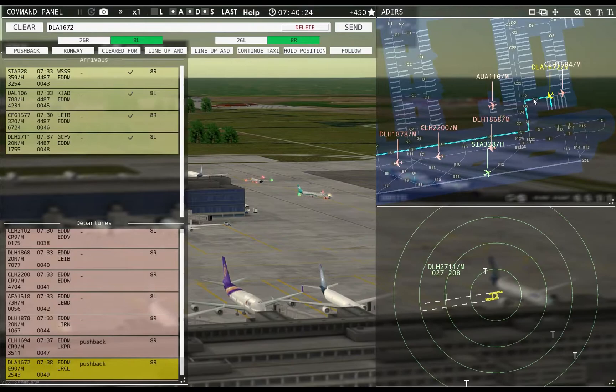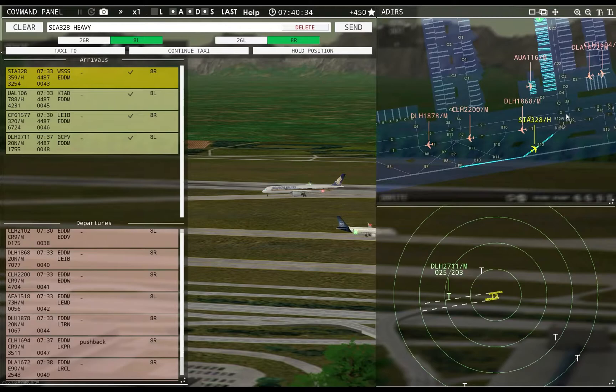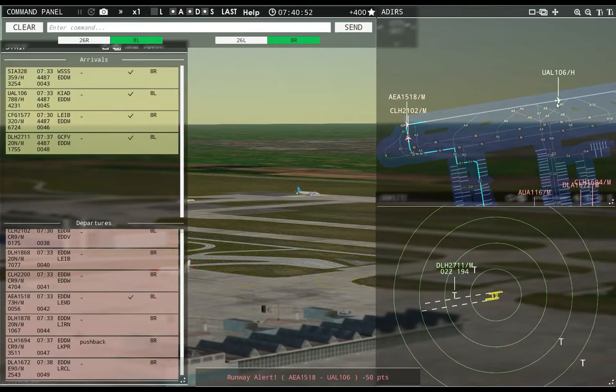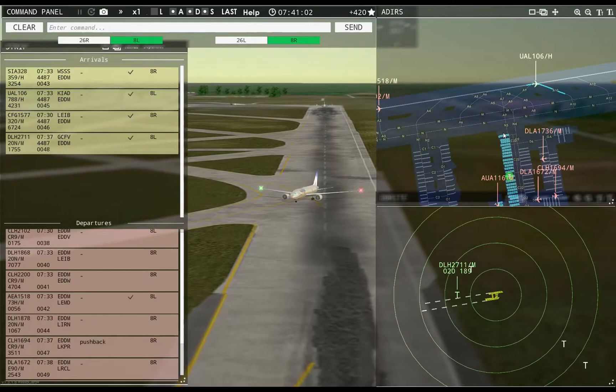Holy cow — you used the whole stinking runway, Mr. Heavy. Tower, Dolomiti 1672 requests taxi runway 8R — Dolomiti 1672, runway 8R, taxi via Sierra 7 Tango. Europa 1518, runway 8L, cleared for takeoff.